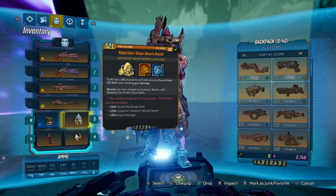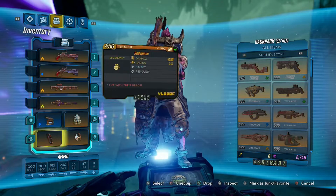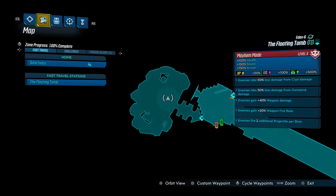I do have 31% pistol damage from my class mod, which helps. For artifacts, I'm just running one that increases overall loot drop so there's no DPS bonus there. The Mayhem modifiers were: enemies take less damage against cryo, enemies take less damage against corrosive, enemies gain 40% weapon damage, 20% weapon fire rate, and fire two additional projectiles. I didn't get a negative modifier this run, but even so, my Big Game Hunt basically cancels that out and I still do a crapton of damage — plus Graveward had 100% more health.